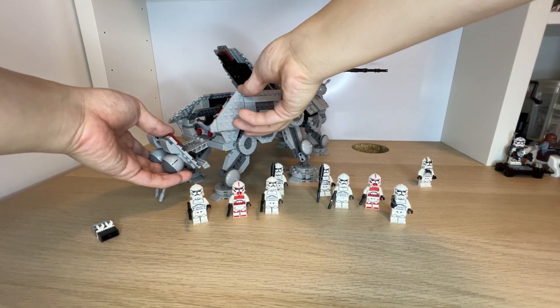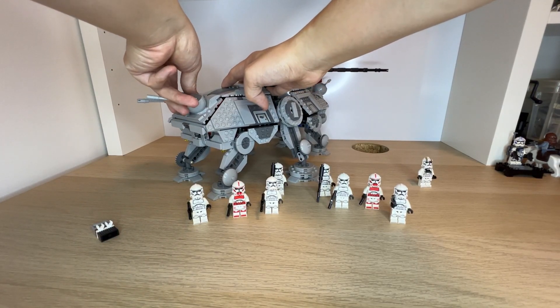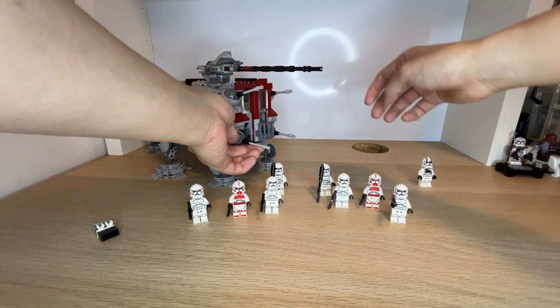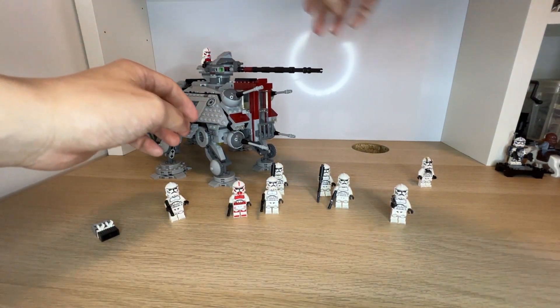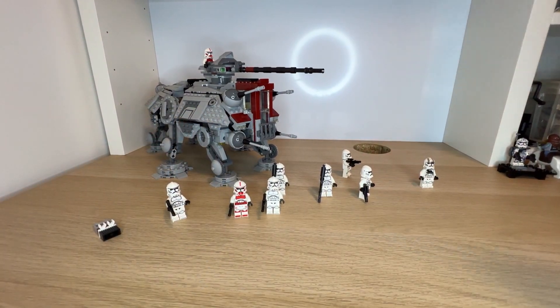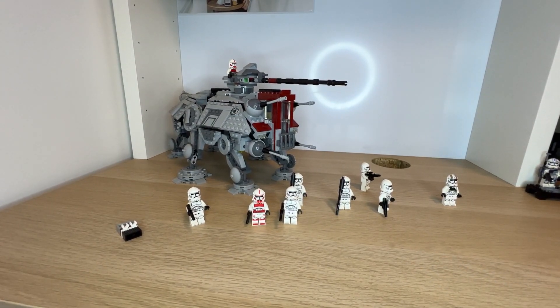You can pose the AT-TE in different positions. For example, you can have it marching down with troopers deployed around it, or have a shock trooper up on top while the rest of the troopers walk toward the location they need to attack. That's how the AT-TE works.